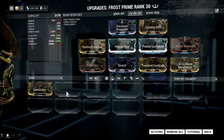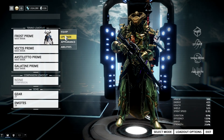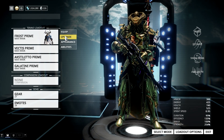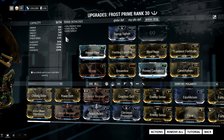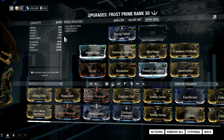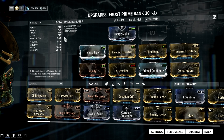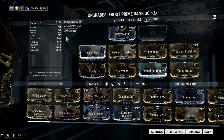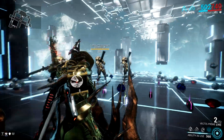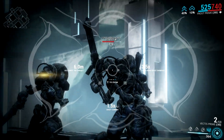You can also add an extra Forma for this build and replace Augur Message with Constitution. The last build I'll show you is an armor stripping build, but I don't usually use it as I don't like the range and the duration. Just to show you how armor stripping Frost is done, here's the build. I've tried a couple of variations like adding Energy Conversion instead of Blind Rage, or going with Growing Power and Intensify and tinkering to reach 250% power strength, but I just can't seem to get Blind Rage off this build. The build is pretty decent nonetheless — it's an interesting build for team play and you can improve upon it.